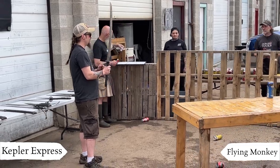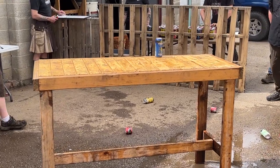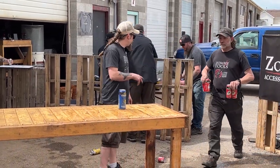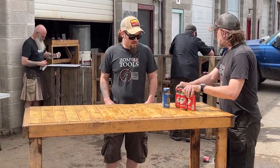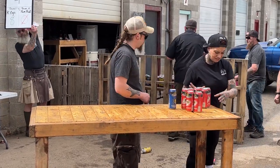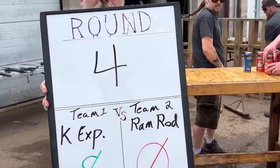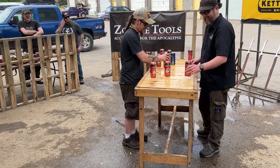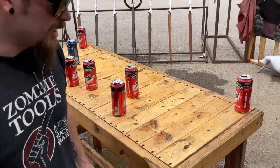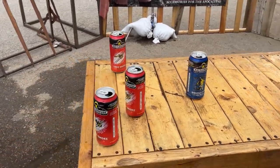The Kepler Express will now reset the table. Looks like he cut those three cans, because the score is now eight to zero. There was one can left on the table, and since a player cannot cut just one can, their turn is forfeited. Round four, eight to zero Kepler.